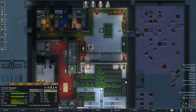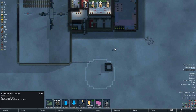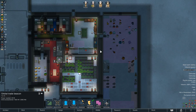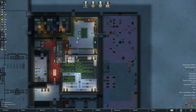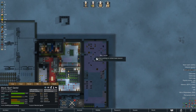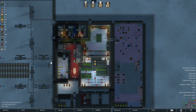Oh damn it, why is it an exotic goods trader? That sucks. Let's get this moved. I really want a bulk goods trader. Let's unrestrict everybody and see if somebody goes and moves that for me sooner rather than later. Nope, he's gonna go build graves. I want you to move this. Hey, there's a party on — very nice.